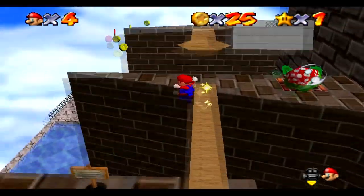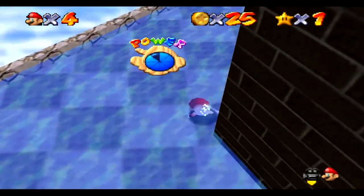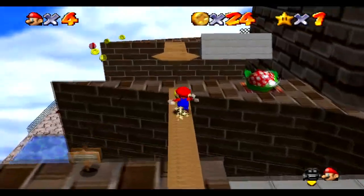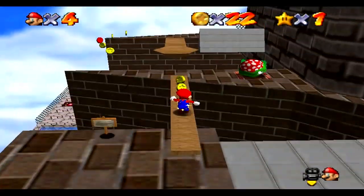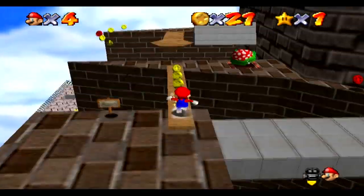I'm just using save states because it makes this really easy. What you want to do is run, and you have to collect the last coin and turn left. The reason this trick works is because there's a ledge that Mario tries to grab that puts you close enough to the star to where you get it. I just practiced this a minute ago and got it like five times in a row — now I can't get it.